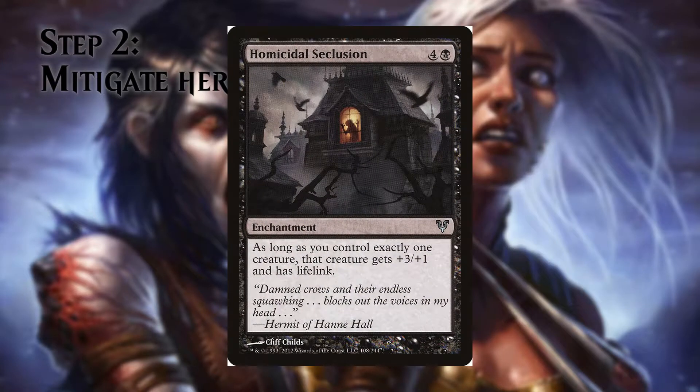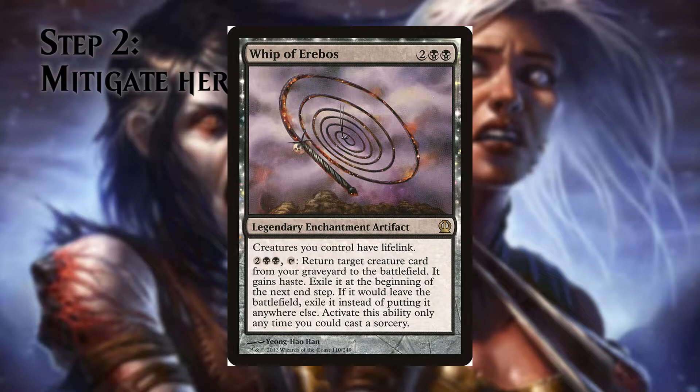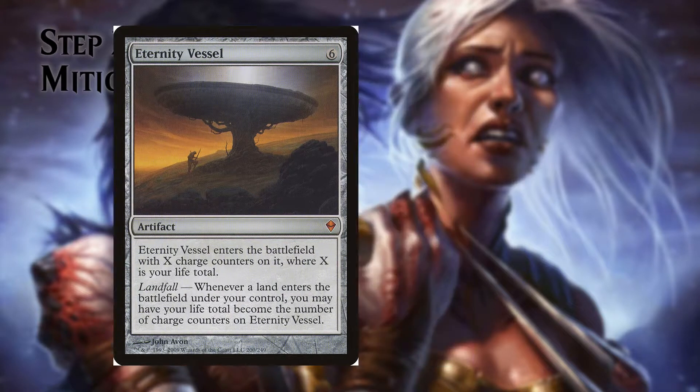Homicidal Seclusion removes the deathtouch but grants us +3/+1 instead. Whip of Erebos grants other creatures lifelink, which is great to gain life — but we only run 10 creatures, so the second ability is rarely used. Eternity Vessel resets our life total every time we drop a land, to the number of counters it had when it entered. So as long as we play it when we have a high life total, we are going to be safe.